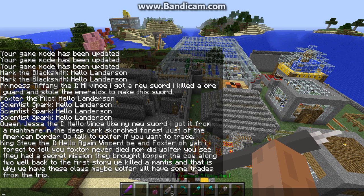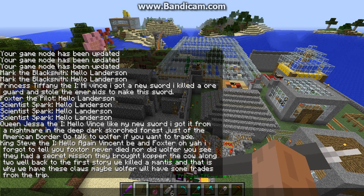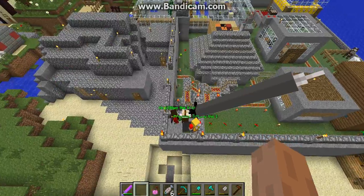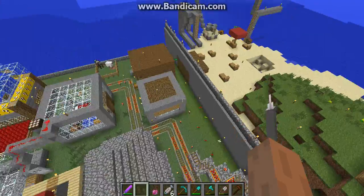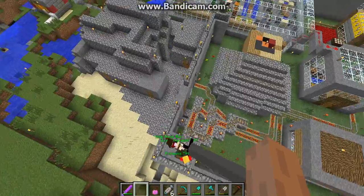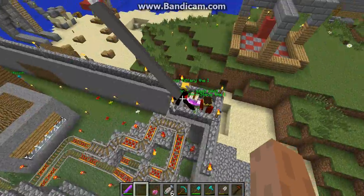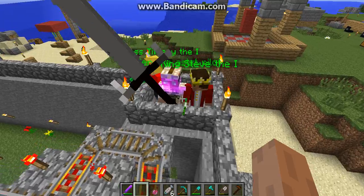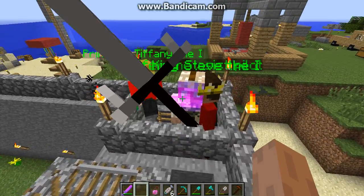Oh yeah, I forgot to tell you — Foxtor never died, nor did Wolfer. They had a secret mission. They brought Copper the cow along too. Back to the first story: we killed a mantis and that is why we have these calls. Maybe Wolfer will have some trades from the trip. I thought they died a few days ago — actually it might have been a week or two ago. I guess they just went on a mission because I never actually found their body — they were just missing. So they're back.